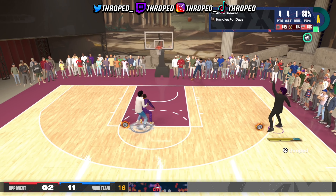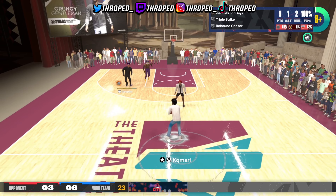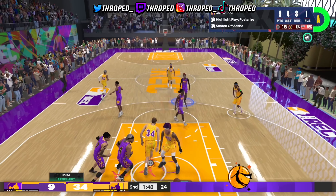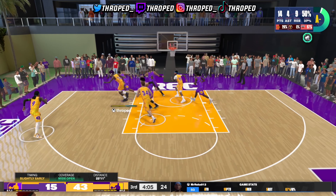You can dribble on this game with a 70 ball handle — y'all don't really need to do much. Look at me breaking him off and stepping after that green. Greening on him. I know y'all be saying every time somebody posts clips they got takeover, but it's so easy to get takeover in this game. Most of the clips are going to be takeover, but here I go greening without takeover.